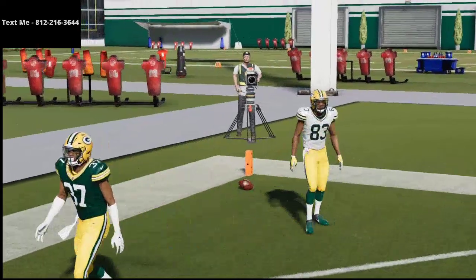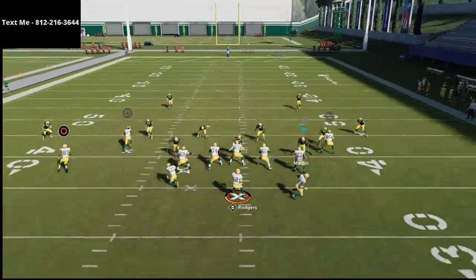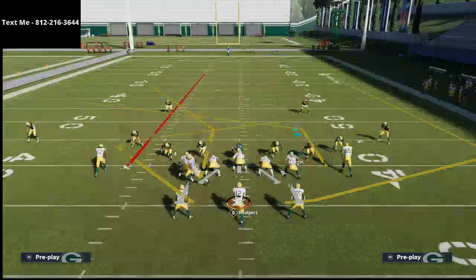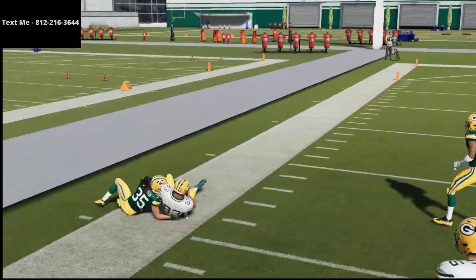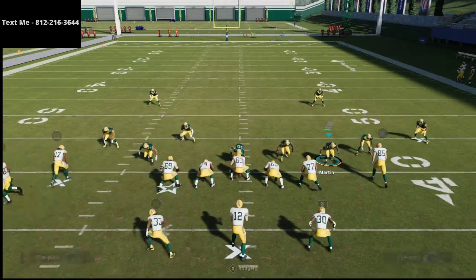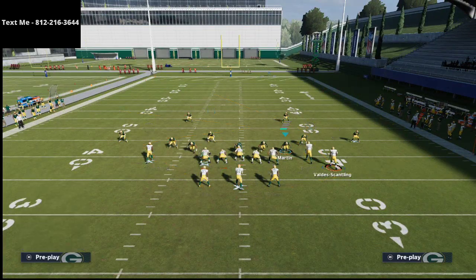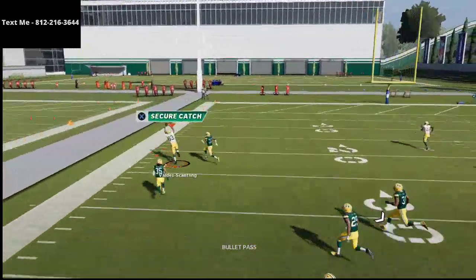If you want more in-depth tips — the full scheme, not just individual plays — I'd highly encourage you to join my text message membership, which is 100% free. Just shoot me a text at 812-216-3644 and you'll get the full Patriots scheme I'm releasing to members within the next week or two. You can mix Split Close with a slot, Gun Bunch, U-Trips Weak, and the MTA's Patriot formation — it's a phenomenal playbook worth experimenting with.